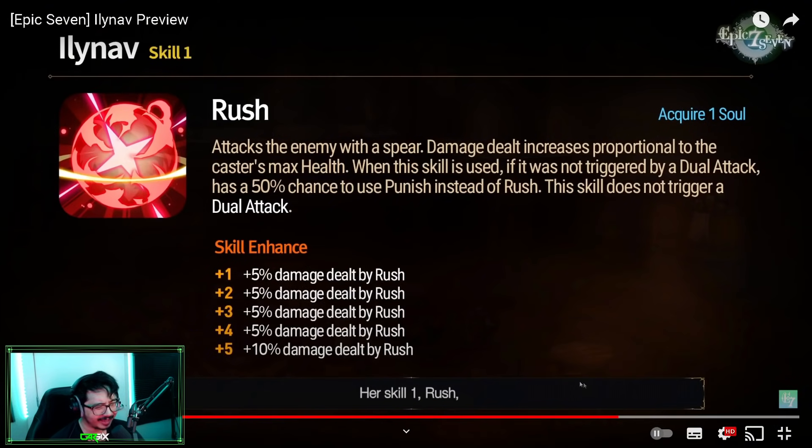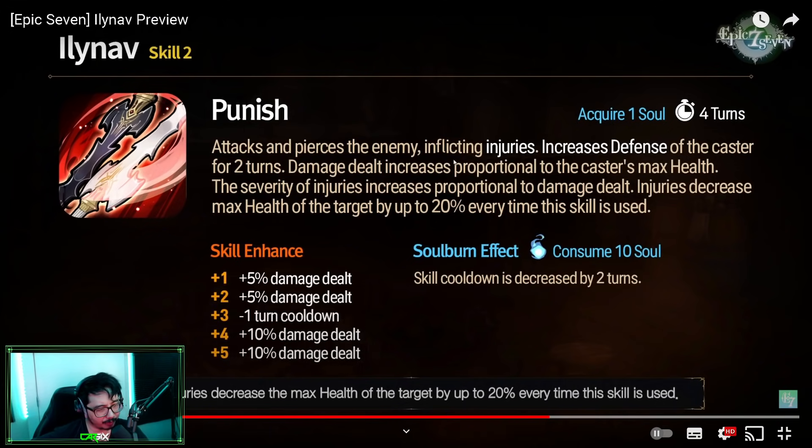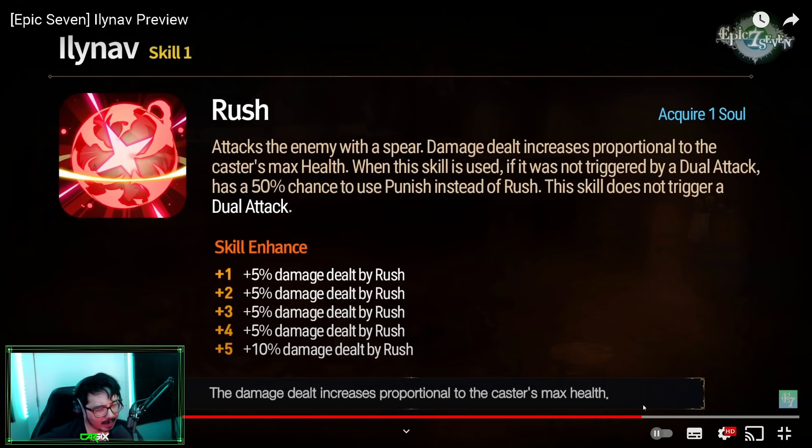A lot of people were comparing her skill 1 to Charles. It is a little different though, because Charles gets his actual skill 1 and can proc an additional skill 2 on top of it. Ilinov will straight-up replace her skill 1 — instead of attacking, she has a 50/50 chance to just use her skill 2, which does the Injury bonus and provides defense up. The skill does not trigger off a dual attack, but it is confirmed it will work on Counter. It will work with the Elbrus artifact and it looks amazing. Imagine Ilinov — every time she's hit or her allies are hit if you're on Elbrus — she has a chance to proc this awesome Punish which provides Injury and scales up the more times you use it.